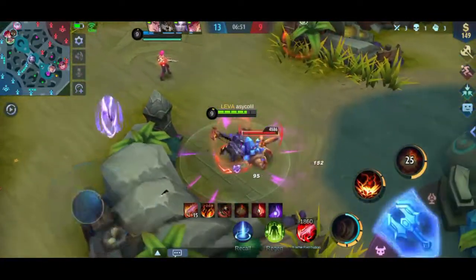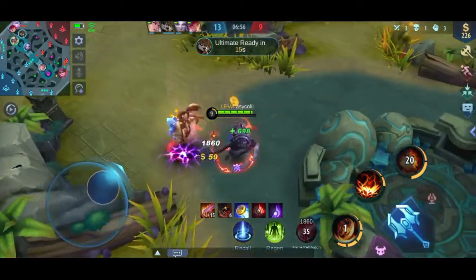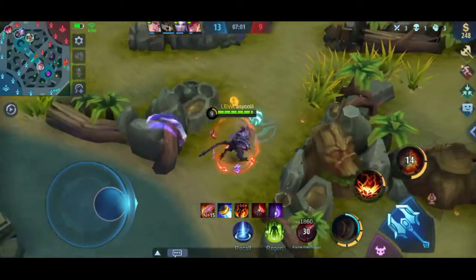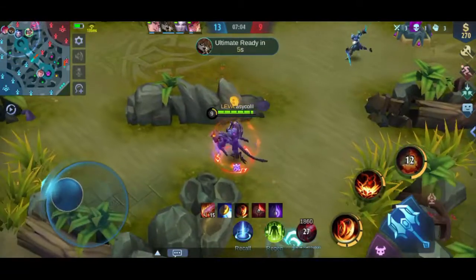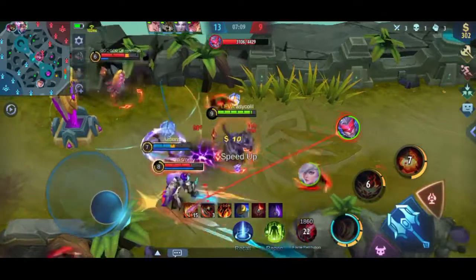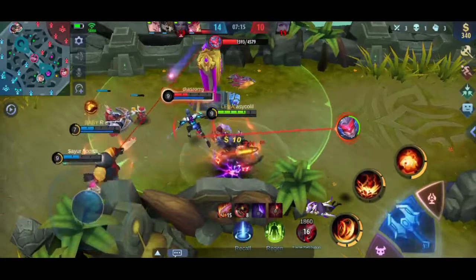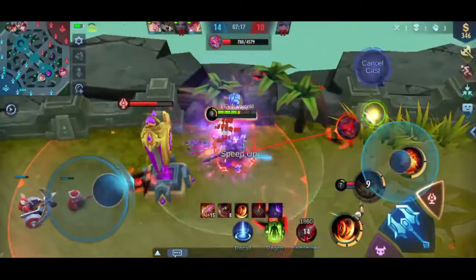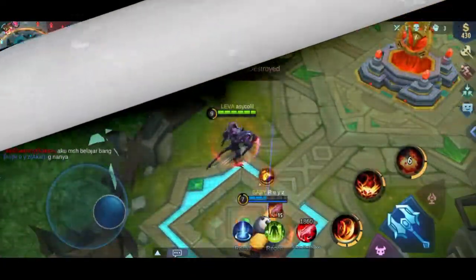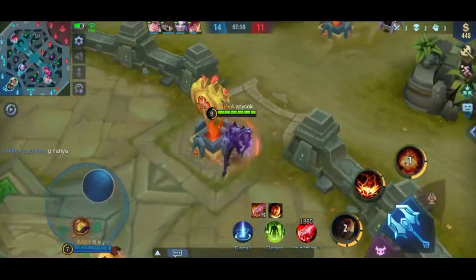Oke kita nggak bisa paksakan, kalau kita paksakan tadi kita bakal diangkat oleh Saber di tower, kita bakalan kena kill. Oke teman kita sudah kumpul, nampaknya bakal setup war di sini. Saber-nya kita tahan di sini biar nggak masuk tower, kita lempar. Ternyata teman kita yang di-ulti Saber ya. Mia-nya harusnya usai. Saber-nya di sini, oke kita ambil Elis-nya di sini, kita lempar aja.